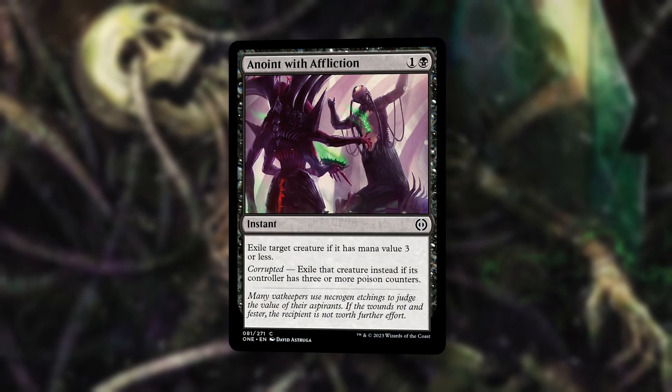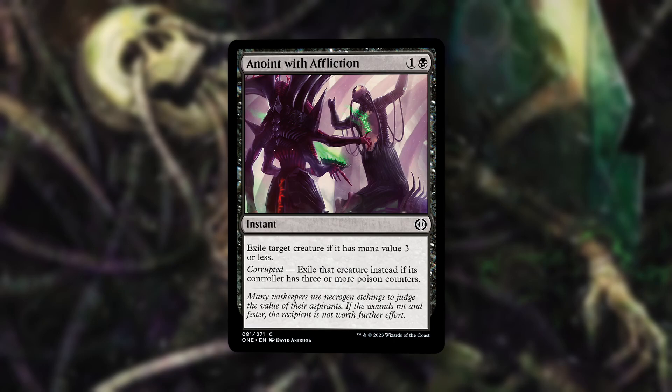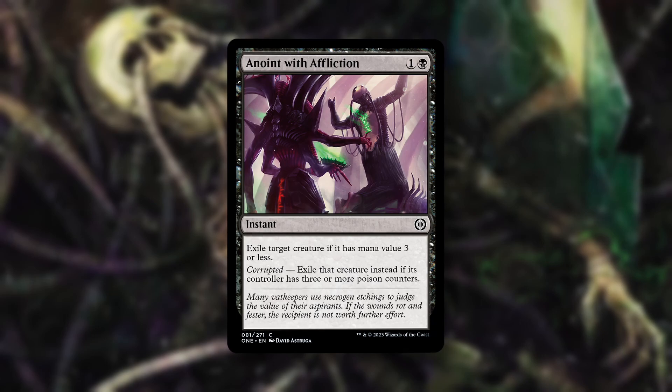And number one, Anoint with Affliction. For one and a black, we get an instant: exile target creature if it has mana value three or less. Corrupted — exile that creature instead. The baseline for this card would already be one of the top commons. Two mana instant exile a creature is very good, but enable this and it will regularly be the best card in your deck.